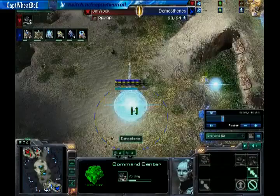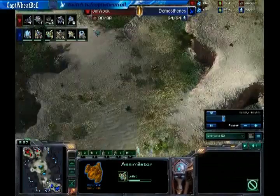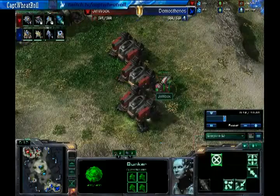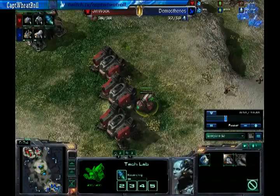The orbital command is going right into orbital. This expansion is three-fourths of the way there. We see two gateways being dropped, warp gate tech research, and he's pumping out the stalkers. He's dropping his second gas now. This is a classic one-gate expo for the Protoss. We're seeing an engineering bay and a tech lab, which could mean some early reapers or marauders — I doubt he's getting reapers. The engineering bay could also mean upgrades, and we are seeing Stimpak research right now.